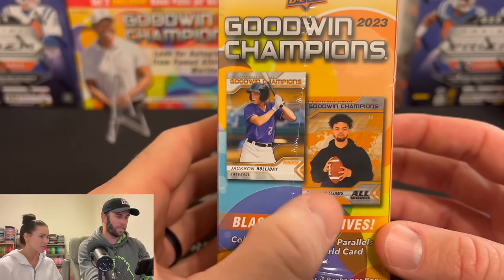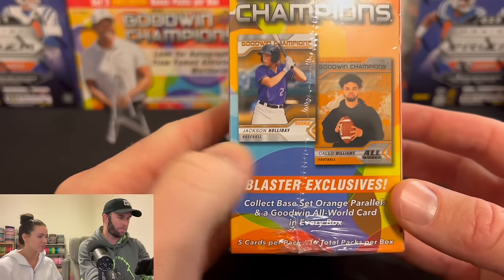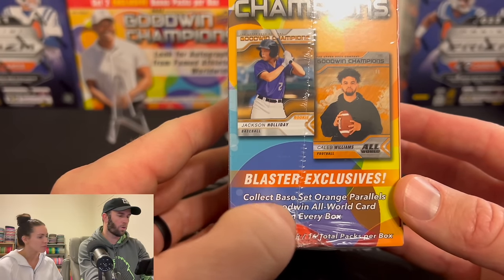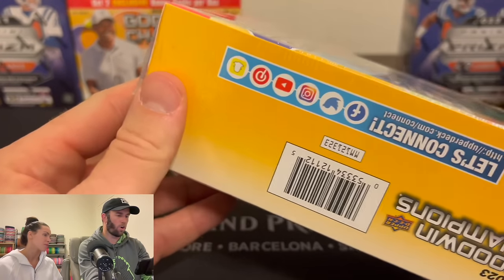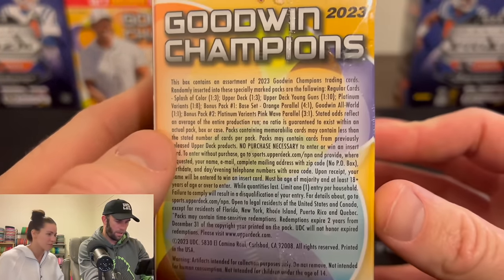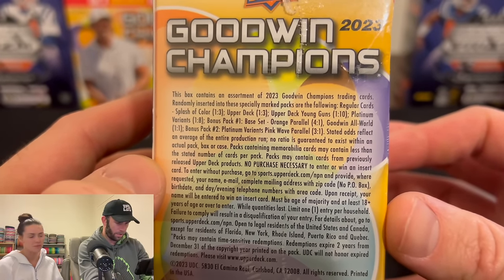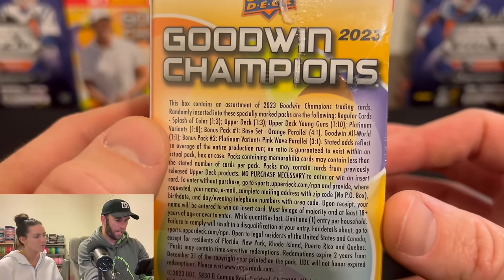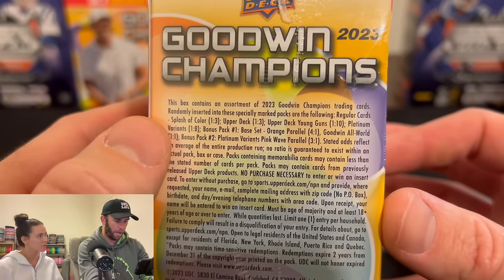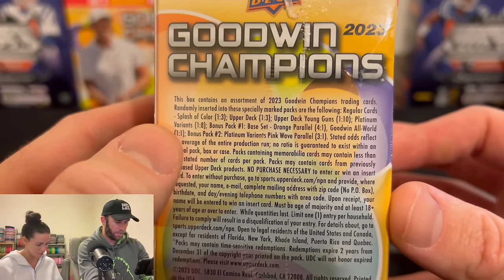So you get two exclusive bonus packs per box. We're looking for autographs from famed athletes worldwide — we've got Tiger Woods on the cover, so that will definitely not be in them. Five cards per pack, 16 total packs per box. So a lot of opening. Over here you can see you can get a Caleb Williams from football, or a Jackson Holiday from baseball.